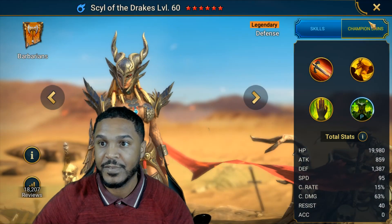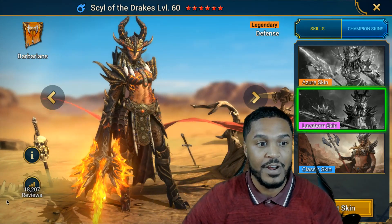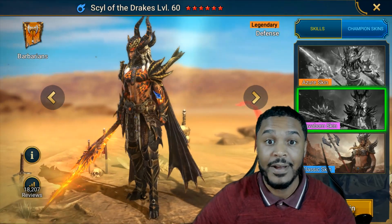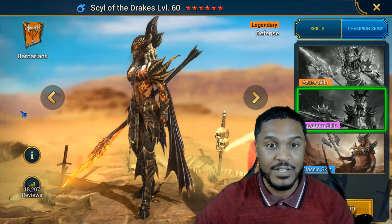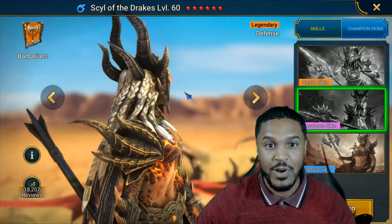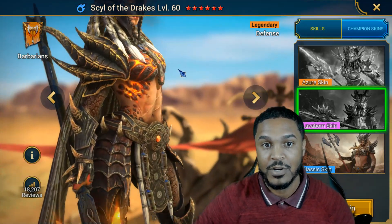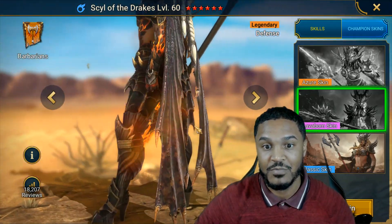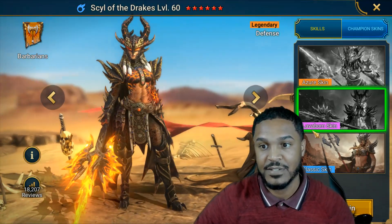They do have the skin in-game already. Let me move myself out of the way so you can actually see the skin in action. This is what it looks like — honestly a very cool, phenomenal skin. Taking a closer look, she looks like she's wearing some sort of demon-spawn type helmet, like she's slain some demons and taken their wings, which is really cool. The spear is phenomenal too.